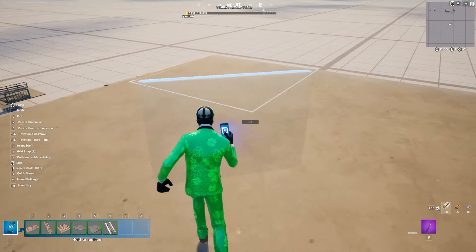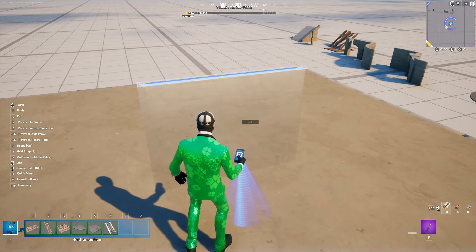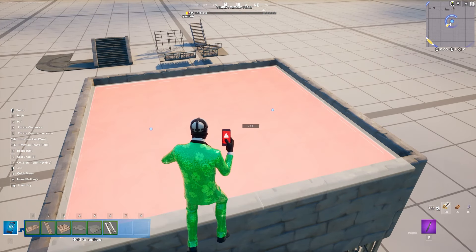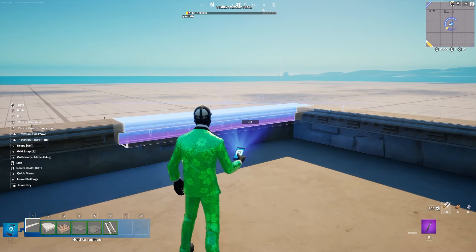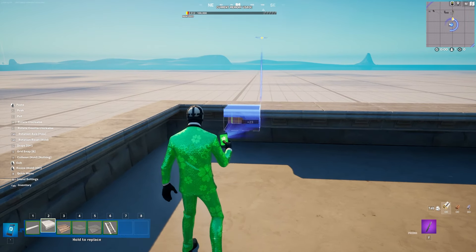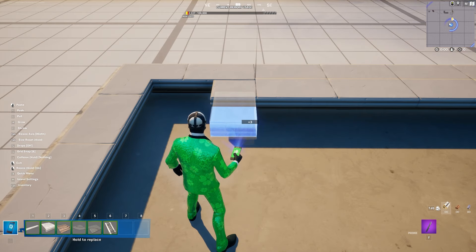Then grab a wall and place the walls like this. Grab the floor, multi-select it, and move it down by one, then place it. Then we're going to grab this edge piece and place these on the walls. Pick a section and place one in the middle — place these borders or these corners. Then grab the corner and increase the height by 5, the width by 5, and the depth by 5.